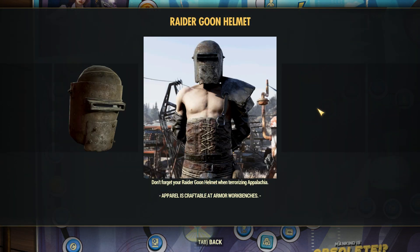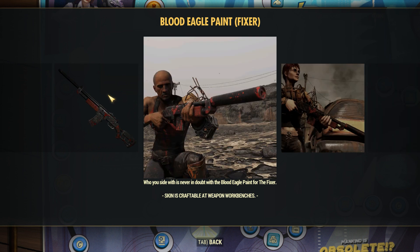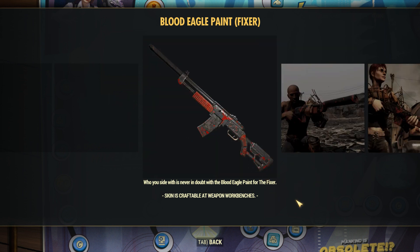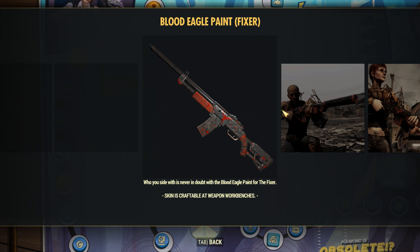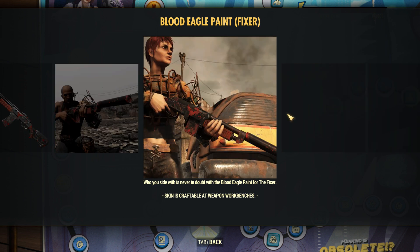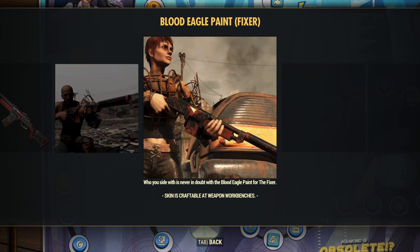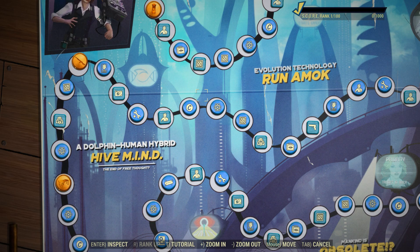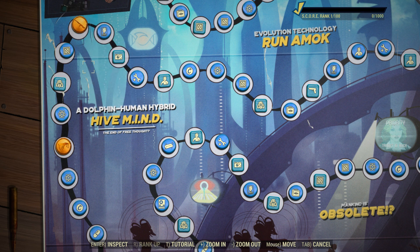The raider goon helmet, then a perk card pack, and then we have a blood eagle paint for the fixer. They are interchangeable with the combat rifle, but it is really nice to see a skin specifically for the fixer. Back in the day everything that was a combat rifle skin kind of got switched over to the fixer, and now they are actually releasing skins right for the fixer — that is really nice to see. This is definitely one of the coolest things in here so far; it even has their logo kind of painted in blood on there. I am probably going to grind pretty hard to get that right now.